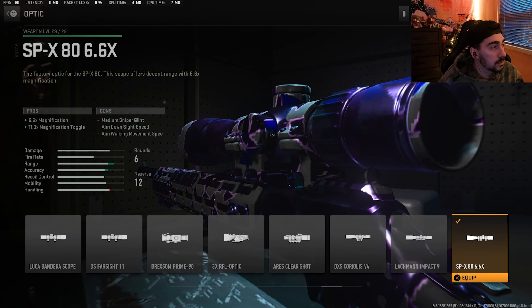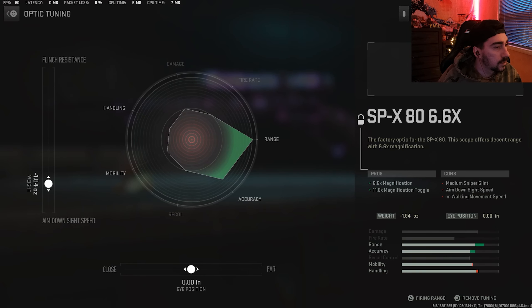For the optic, we were using the SPX 80, the 6.6X scope. And then for the tuning on this scope, we're using 1.84 for the aim down sight speed, and then we kept the close and far eye position in the middle.